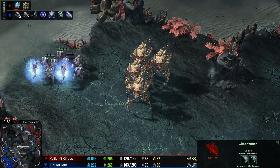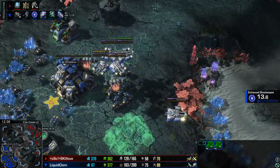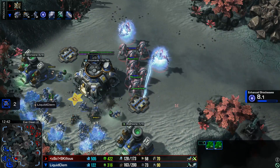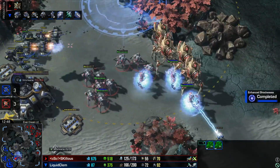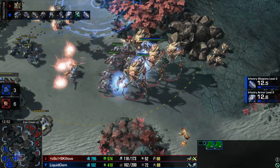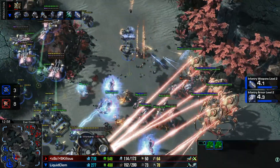Clem is in a wonderful, wonderful spot this game. Once he gets up a decent Viking count — he's already at 5, all he'll need is around 9 — he'll be able to completely destroy Skillis' army. We'll likely have to see Skillis go back into Disruptors, because there are Ghosts to counter High Templar and Vikings to counter Colossus. A very rough position for Skillis. He's going to have the Prism, but Clem is targeting that down right away — really good targeting.